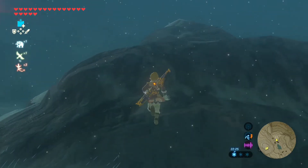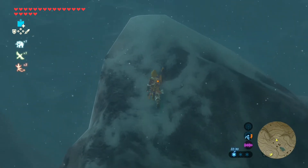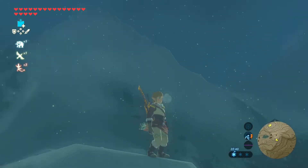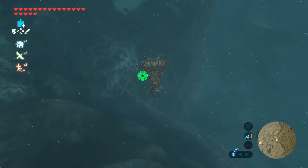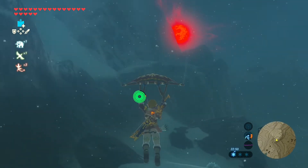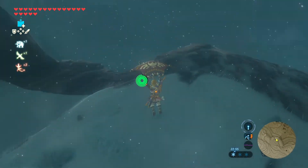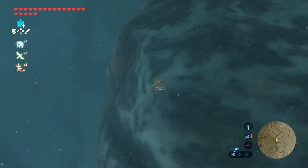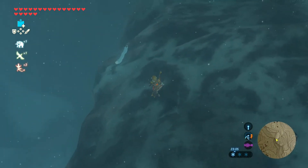I don't hear any shrine sounds, and I don't see where it's supposed to be at either. It says shrine nearby, but then I'm going towards here and the signal disappears. So then it has to be upright.